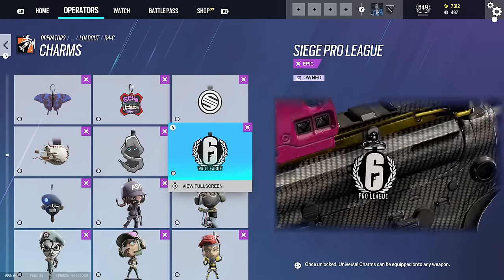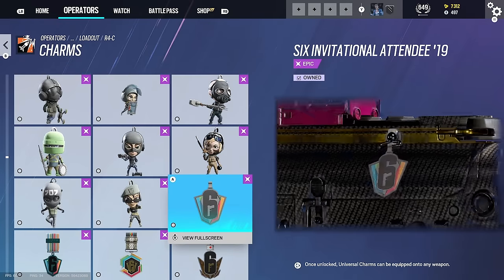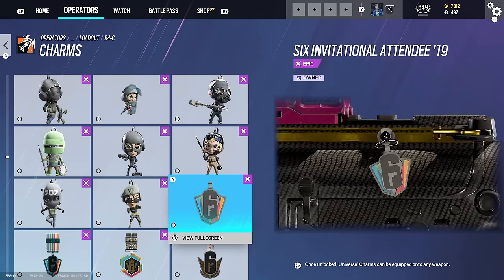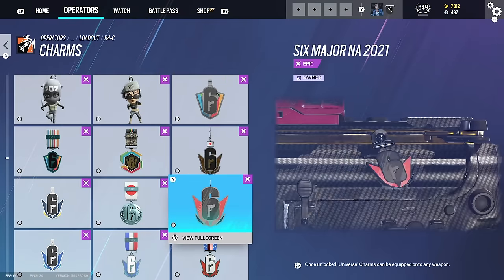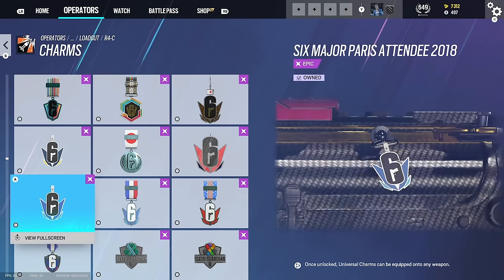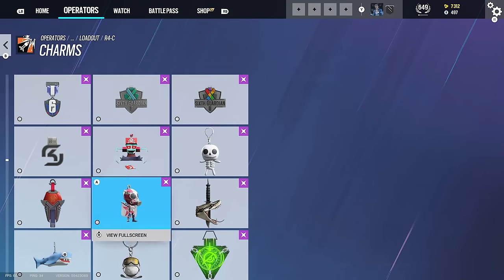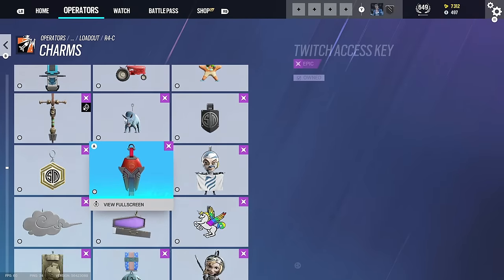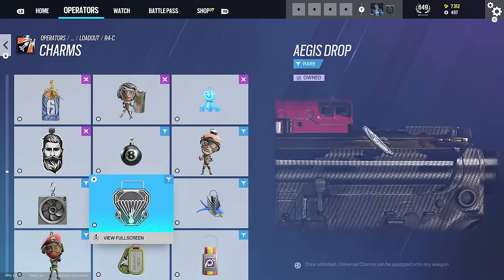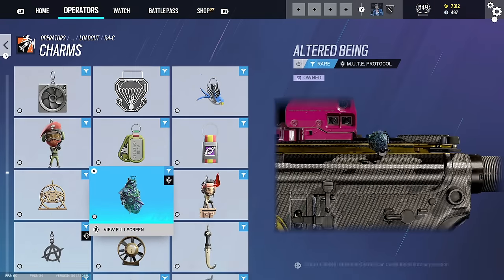We've got the R6 Pro League charm, actually a nice charm - pretty rare to get, not many people have this. We've got the Six Invitational 2019 charm, a nice charm I rock a lot. Same with the 2018 one - I think that might be the oldest one. We'd have 2019 and 2020, but that's all the rare charms. This list goes on for miles - maybe I missed one or two.